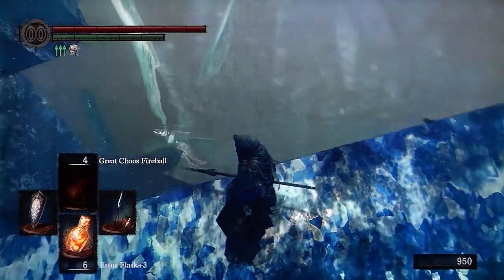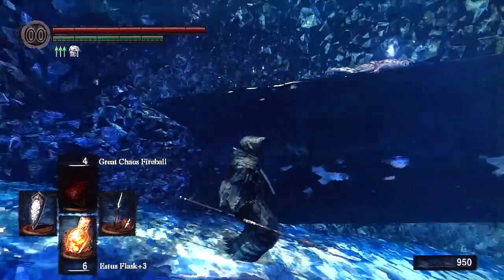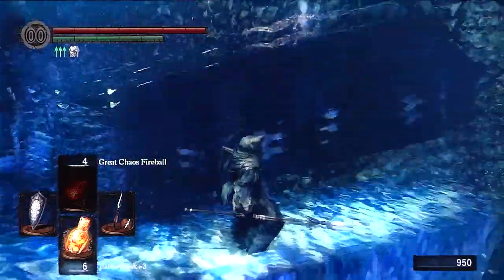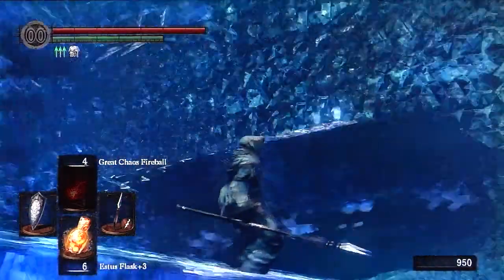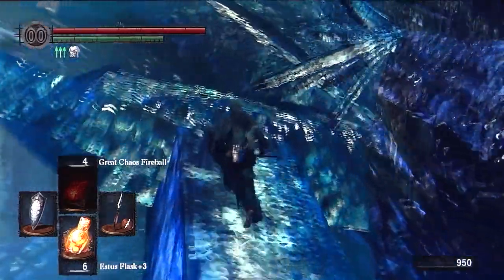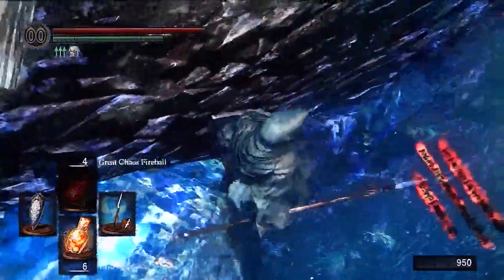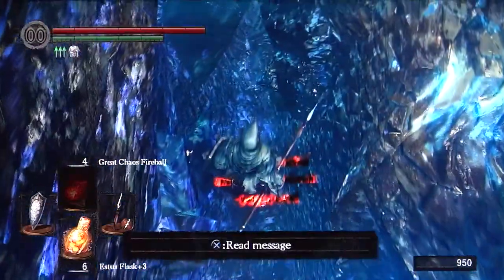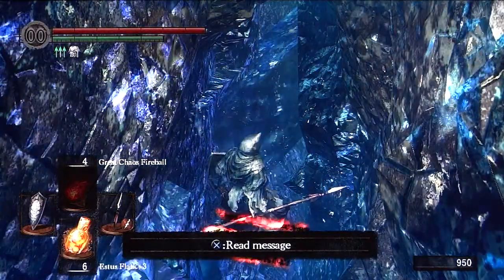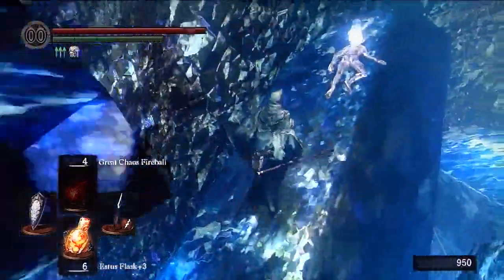On my way back I noticed an item. I looked around for a minute and couldn't figure out how anyone could possibly jump over there, because there's really nowhere to get over there. But if you go back here, there's a hidden path. I never would have noticed it if not for a message that appeared right when I was looking down this direction — someone wrote it just in time.